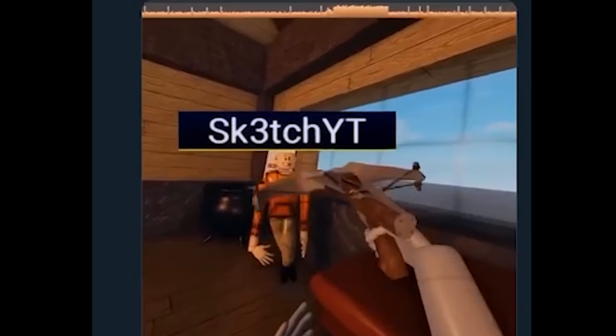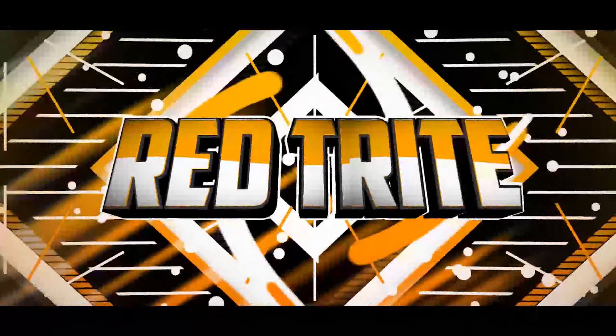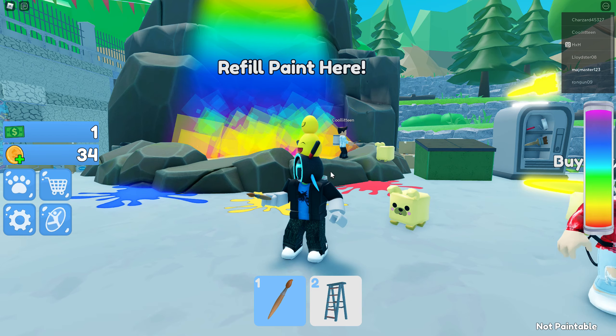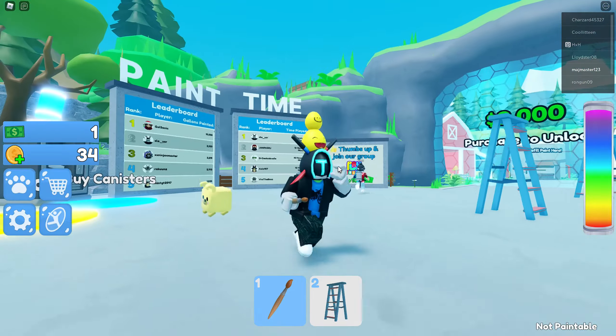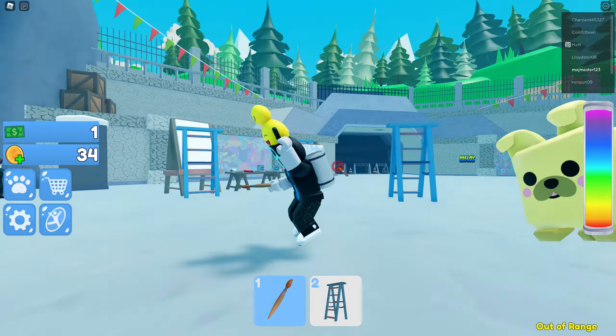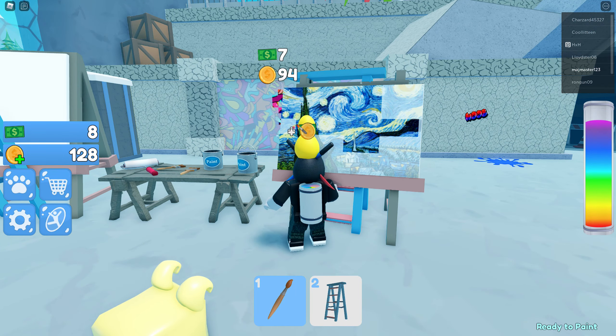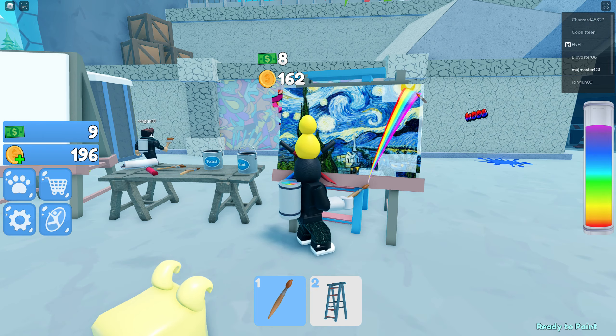Hey guys, today we are playing a new game called Paint Simulator. Our codes are so OP as everybody knows. Let's see how this game works — you need to paint the pictures. Oh, this picture is so popular!